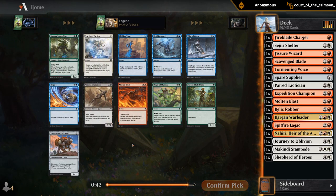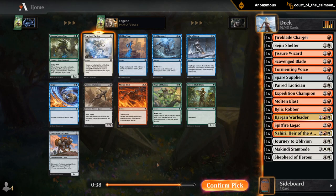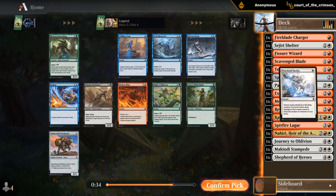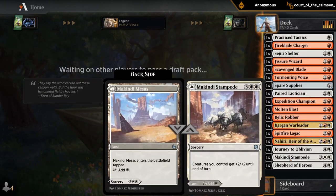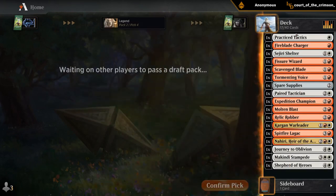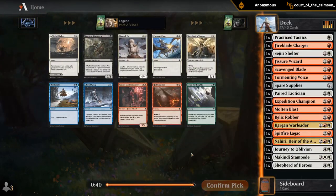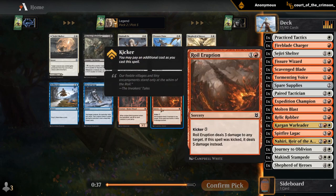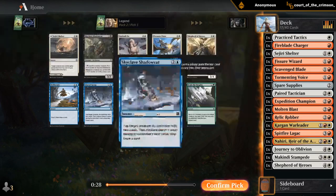Seems like a good spot to pick up Practiced Tactics over Molten Blast. Pack Beast could also be a consideration if we had more party synergy, although so far it's pretty limited to Journey and now the Tactics — Shepherd to a lesser extent. That's a pretty late Royal Eruption, fifth pick. Nice two-mana removal spell, although there's a lot of playable cards here: another Shepherd, Ox, Shelter. Even the Electromancer could be good.